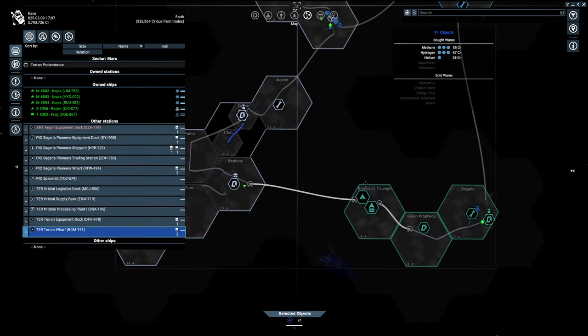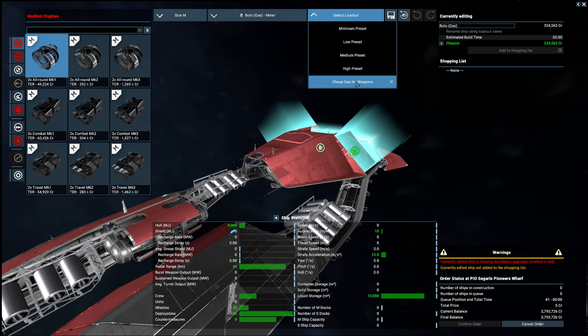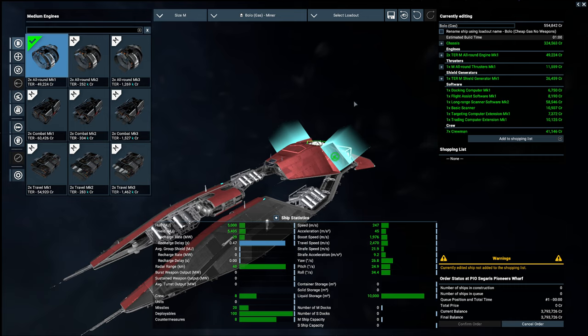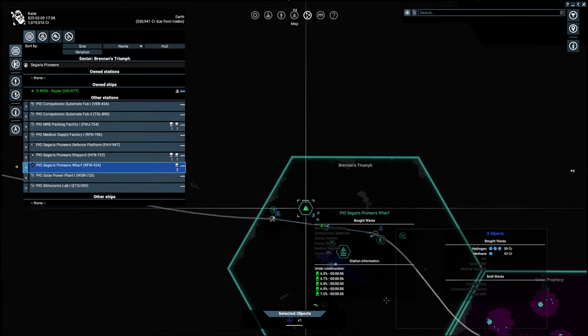Let's check out what other factions offer. They don't have a small gas miner — only medium. At a different faction it's $554K — almost saving 100K. Pretty big deal. Let's give it the proper name: G, then 1, 2, 3. Add to shopping cart. We're going to get five of those to fill all five resource orders. It's only one minute to construct and even though they're medium they kind of act like small too — they're not huge price-wise.